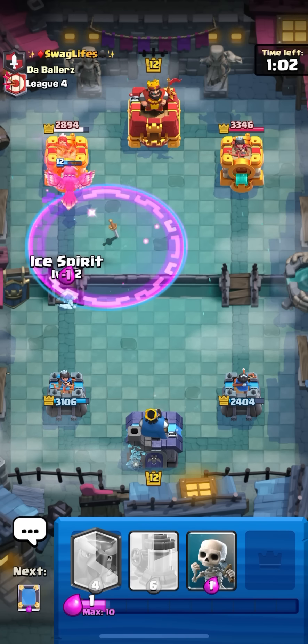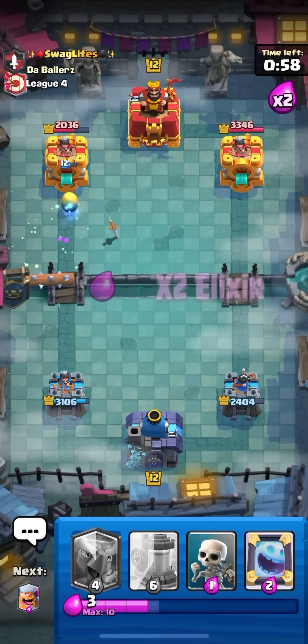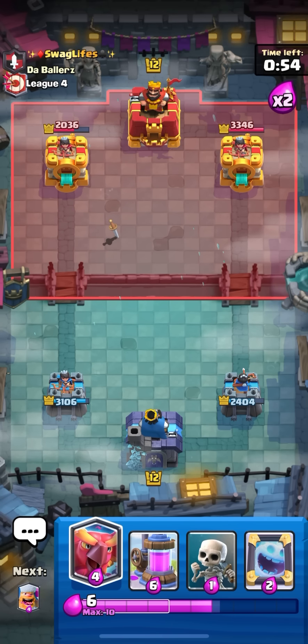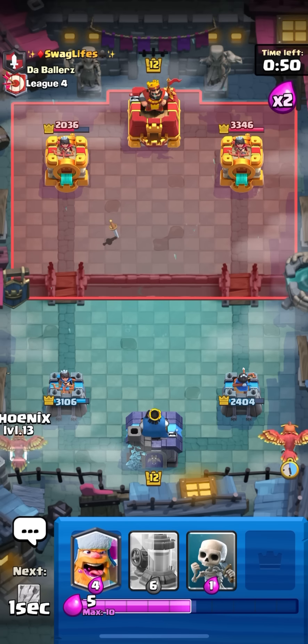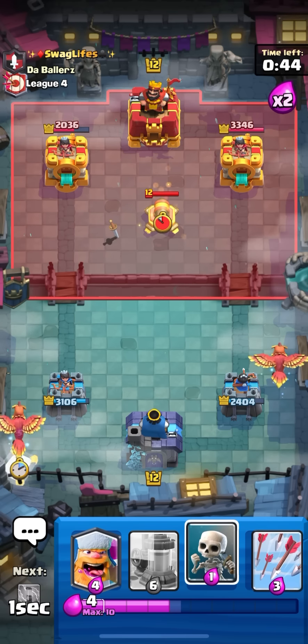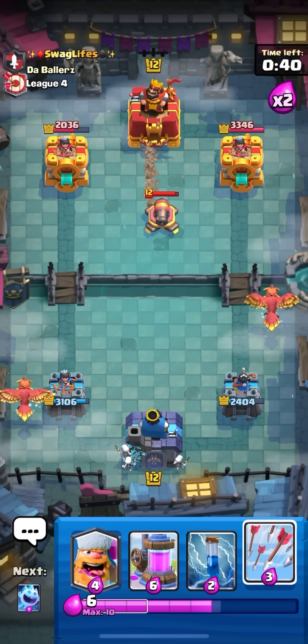Just gonna arrows this and hope my eggs pop up because if they don't I think I'll lose. Gonna zap here to keep my egg alive - that didn't stay alive. Got some damage but the egg died. He also played a log on the egg and ice spirit, that sucks. I just thought of something - I'm gonna go phoenix in the back to bait a queen in the back, then go mirror phoenix in the back to try to get back to two more phoenixes on the other side.